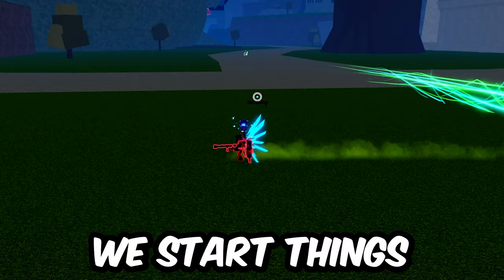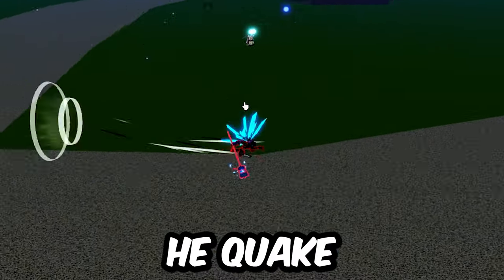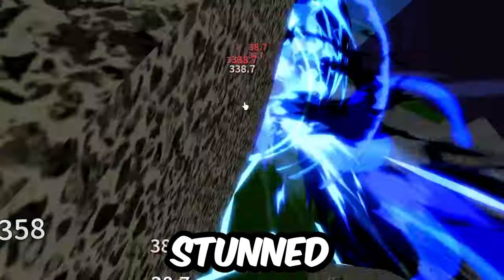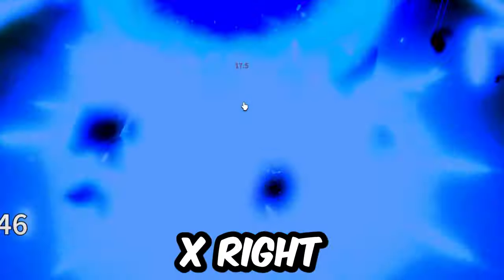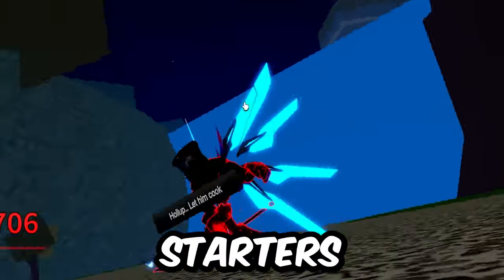For the last fight, I decide to switch to Gunmeak. We start things off with a little bit of poking. I go ahead and Foxlamp Z, but he Quake V's to reposition. I know he's stunned, so I immediately Foxlamp X right into my bread and butter combo. These moves are crazy combo starters.